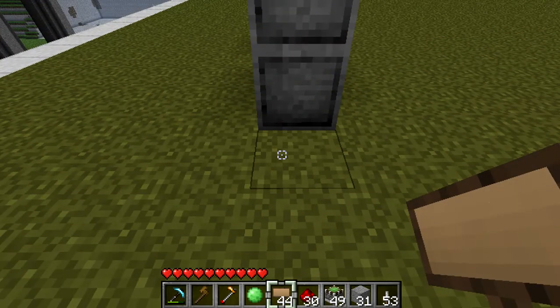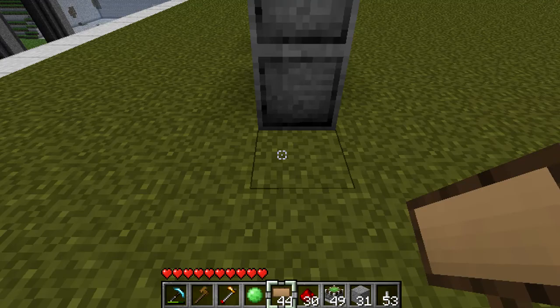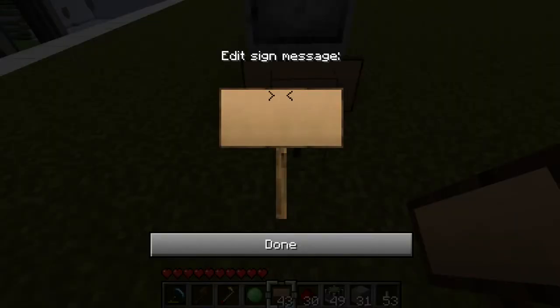First off, you can do commands - commands will make signs appear at your location. I find it's just easier to just use the sign, and as long as you word it correctly on the sign you should be good to go. What you need to do is make receiver and transmitter signs.